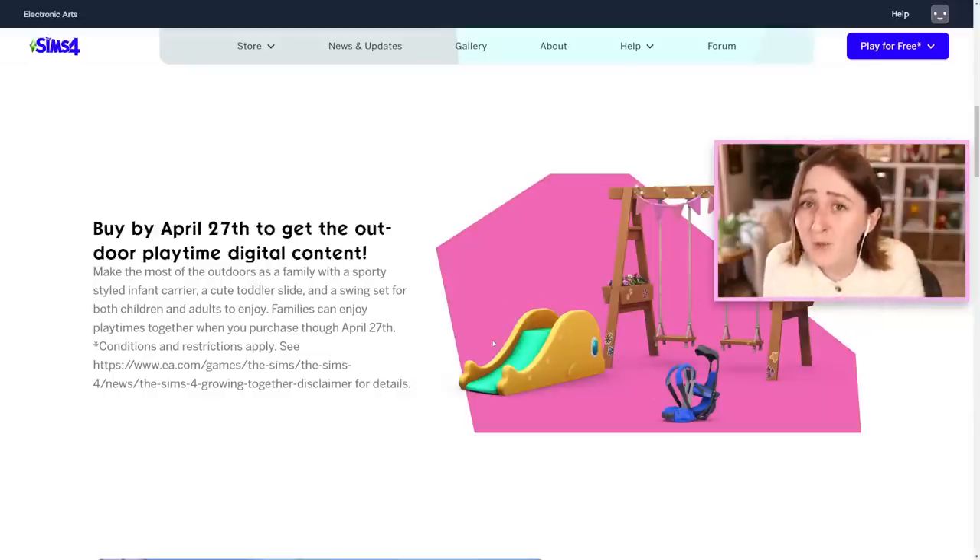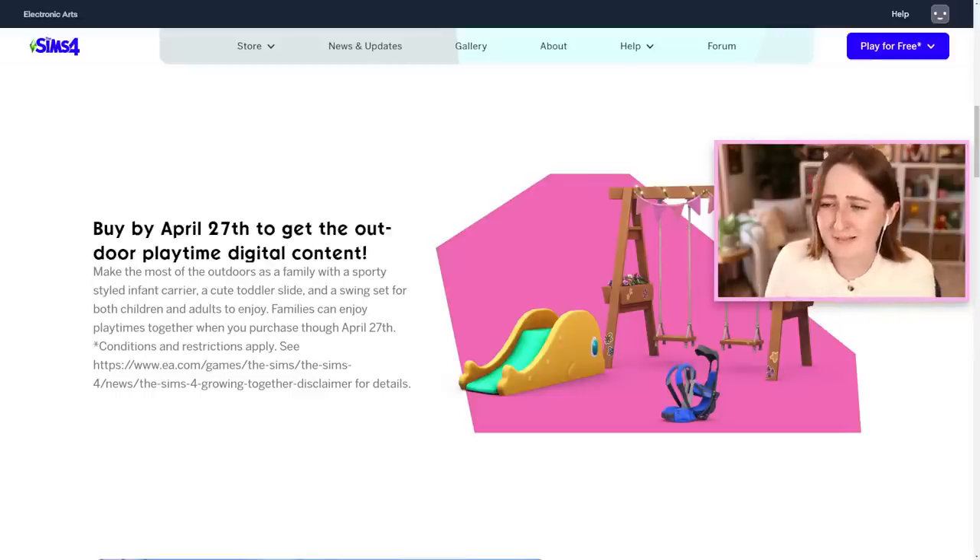There's a toddler slide, which we only have one of and it's only in the toddler stuff pack. There's a super cute swing set with fairy lights — we don't have a lot of swing sets. And an extra baby carrier, which we don't actually even have yet; it's coming out in the new pack, and I assume there'll be just one in the pack, so if you buy it early you get a second one. But if you don't buy it by April 27th, the items are just gone and you can't ever get them again.